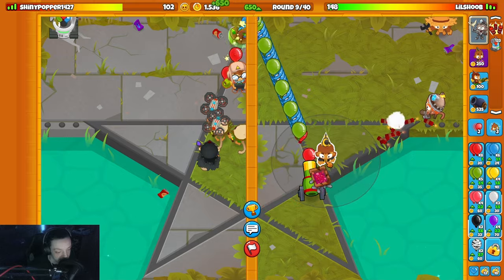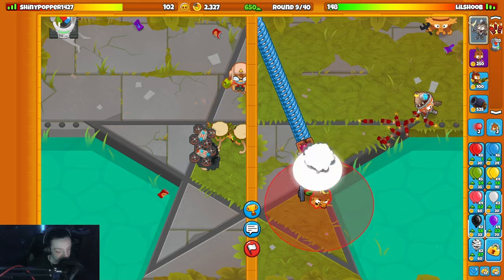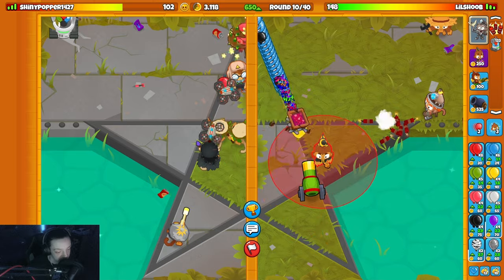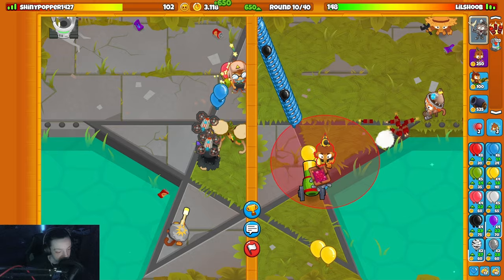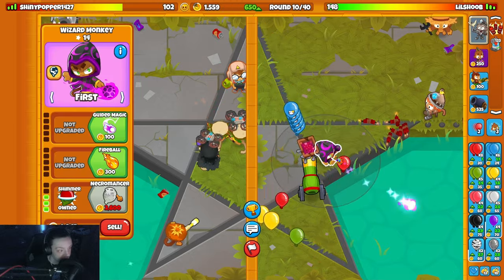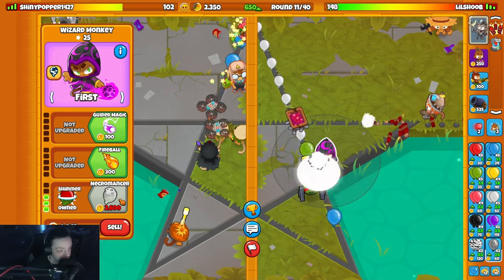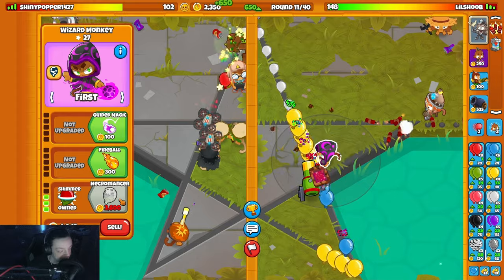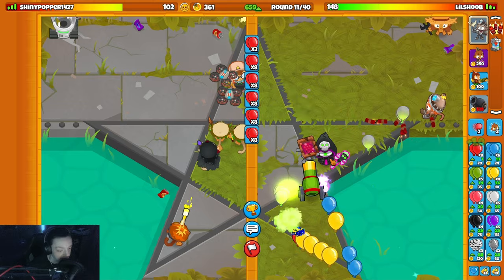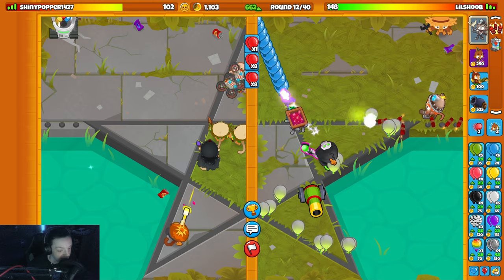I'm just gonna pop the necromancer right here - might have fucked up. Can we afford our necro? No, we do not. Hopefully he does not rush me - I was mega greedy, I'm sorry. There we go, necromancer up - that makes me feel much better. Where does this spawn them from? Oh back there, that's fine. I'm okay, that's totally okay.